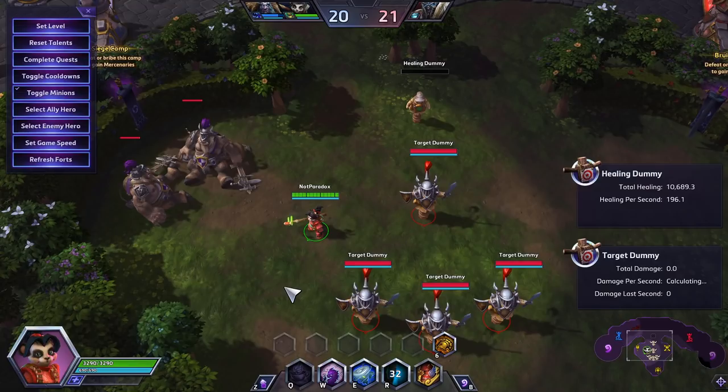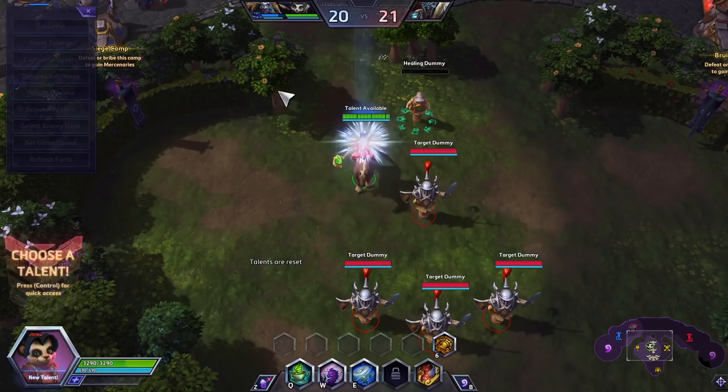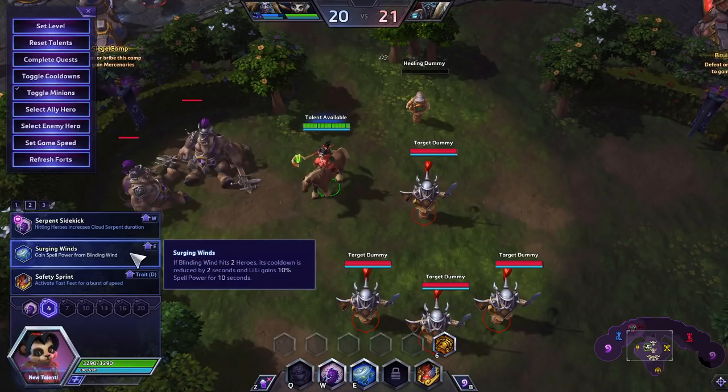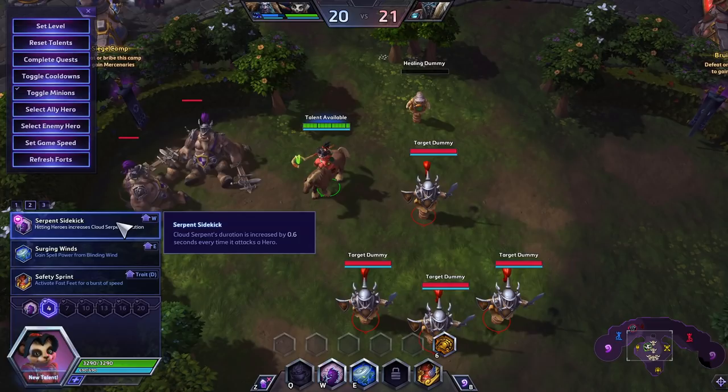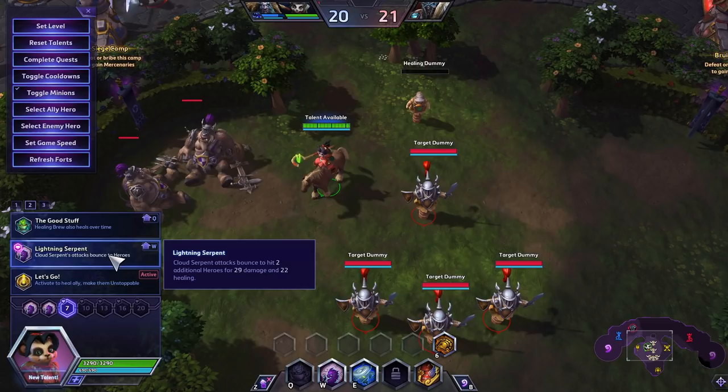That's how you play Lili as a dominant healer — you will top the healing charts with this build. Now there is another build if you want to play a little more aggressive, and if you're going against a lot of basic attack heroes, this build can be rather powerful. At level 1 you're going to be taking Wind Serpent, which makes it so your W will also apply a blind. Then you can take either the reduced cooldown on blinds or increase the duration of Wind Serpent since you're going to be focusing on casting it every time.